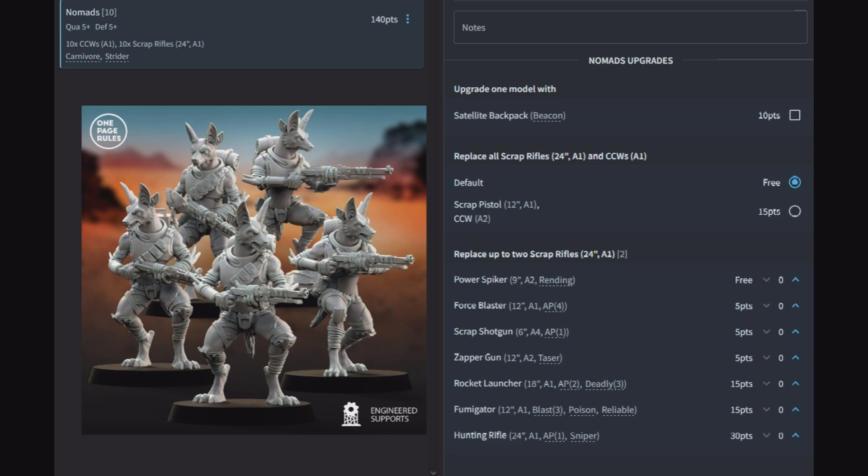The scrap shotgun at A4 AP1 might be worth more than the power spiker in a close combat squad — AP1 being more reliable than rending, though it trades a 6-inch range for a 9-inch range. If you're in shotgun range you might as well charge anyway since with Carnivore you'll hit more in close combat. The zapper gun at 12-inch A2 taser is total RNG — no AP, but if you roll a 6 you get 2 extra hits.